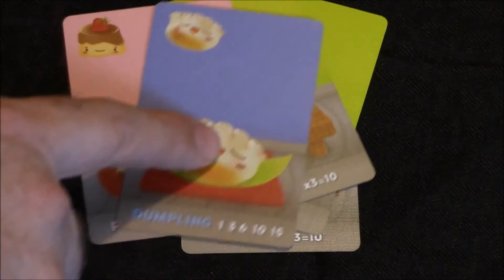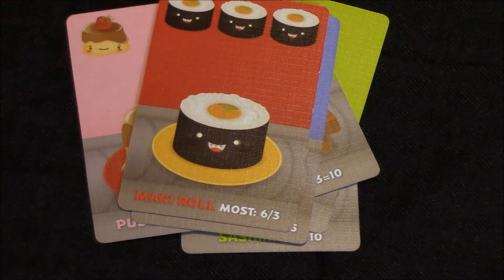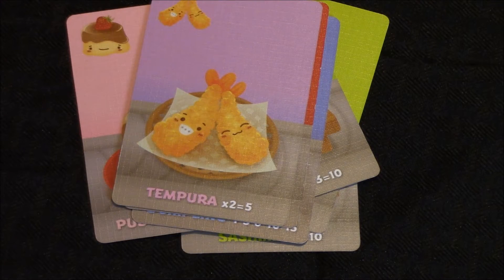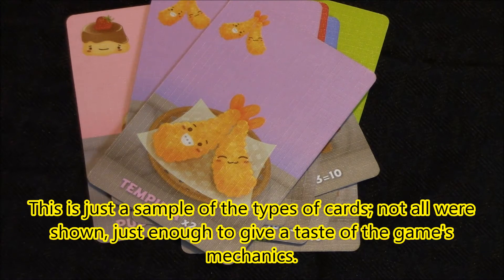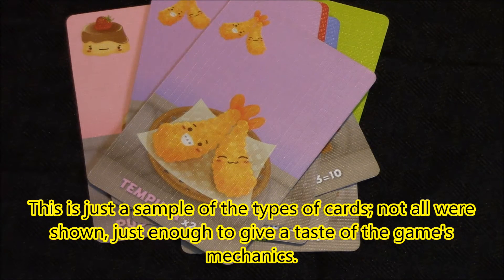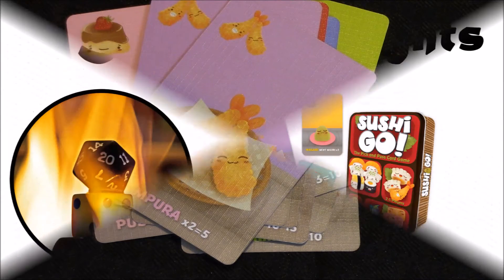Dumplings score based on the number of dumplings you end up with, and the score sort of multiplies. Maki rolls — the player with the most at the end of each round gets six points, second most gets three points. Tempura is a lot like sashimi except you only have to get two of them. With all of these cards, you're trying to draft based on how many sets you think you can complete, and the player with the most points at the end of the game wins.